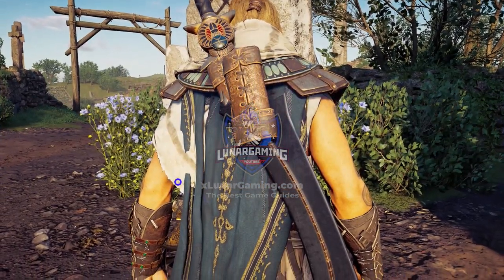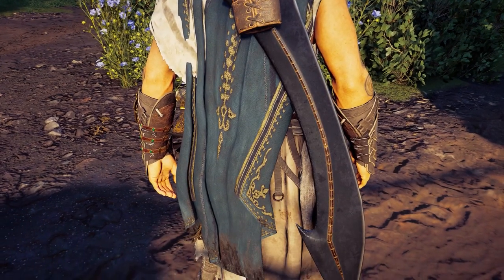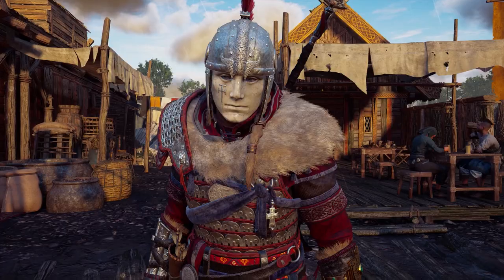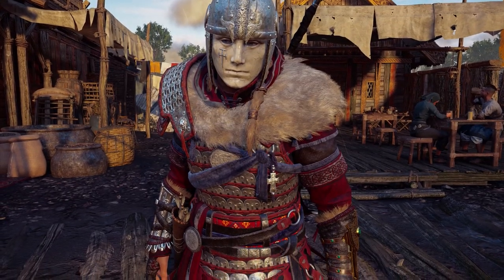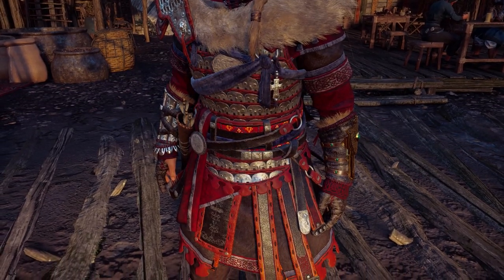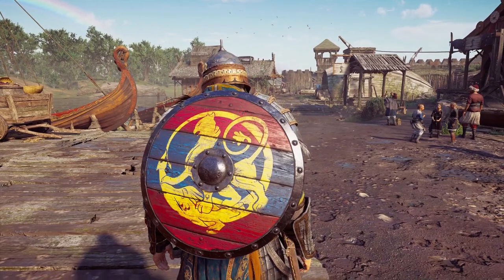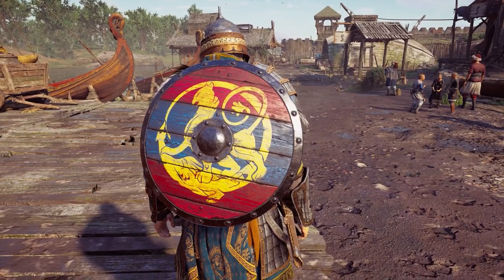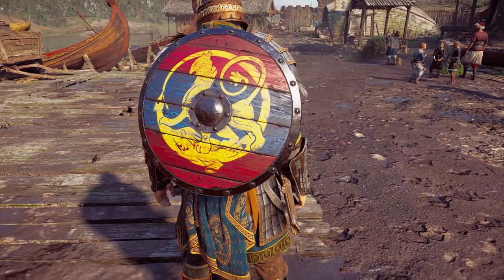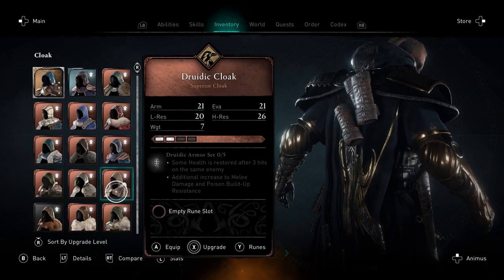Hello, Luna here, and welcome to this Assassin's Creed Valhalla Wrath of the Druids DLC video. Today I want to go over how to get and showcase the Egyptian armor set and the Egyptian Kapesh weapon, the Greek armor set and the Byzantine spear, the Rus armor set and the Rus shield, and lastly the Iberian armor set and the Iberian Seax. All four sets are found via the same way in the DLC, which is why I'm going over them all in one video.